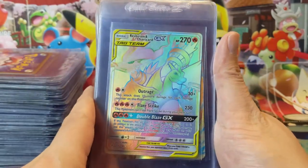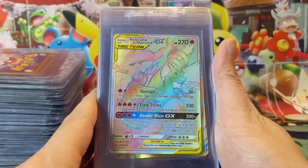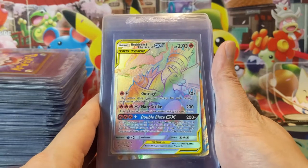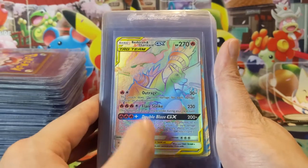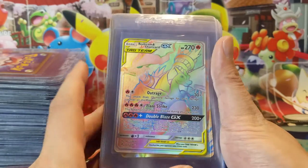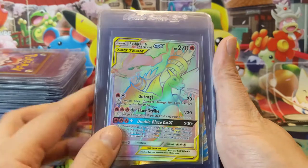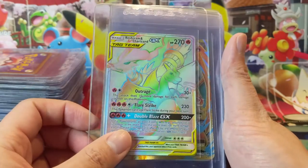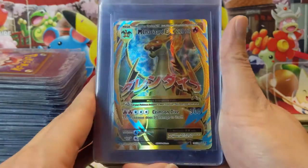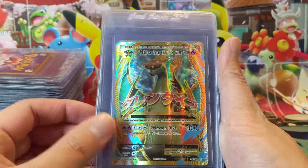Still with Unbroken Bonds, this card is super special but also bittersweet — the Reshiram & Charizard GX, the first insane Tag Team in my opinion. The first one to deal like 300 damage easily, although six energy is a lot. This guy when it first came out was going for like $200 and now it's down to like $50, so it's a little bittersweet. We also have the Mega Charizard from Evolutions — very cool card, love this art.